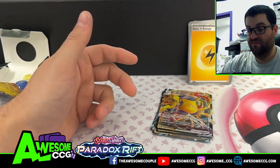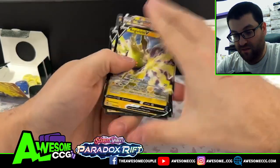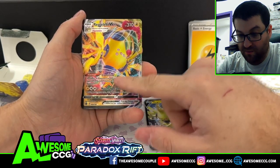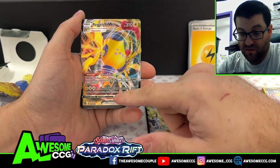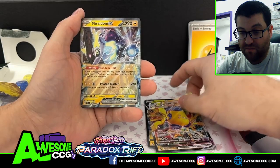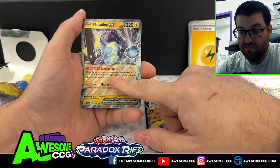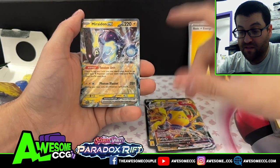So we got three tools. We get ourselves two Regieleki V's, which you're just using to get to the V Max. The Regieleki V Max has your basic Electric Pokémon doing 30 more damage — not including itself, just basic Pokémon, which is what Miraidon will do. So if you have this in play you can do 220. It's mainly used to pump up your Miraidons. Miraidon has Tandem Unit, which lets you search your deck for up to two basic Electric Pokémon, put them on the bench and shuffle your deck. And Photon Blaster does 250 if Regieleki is in play.